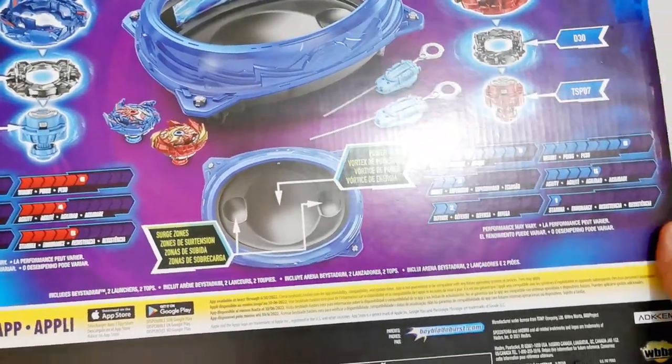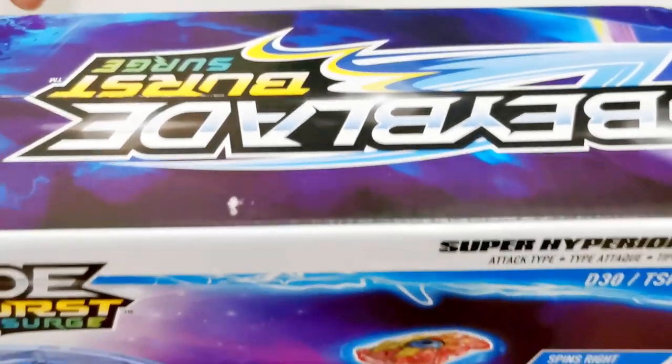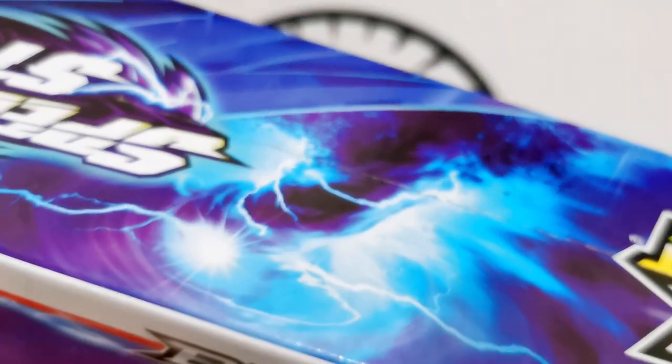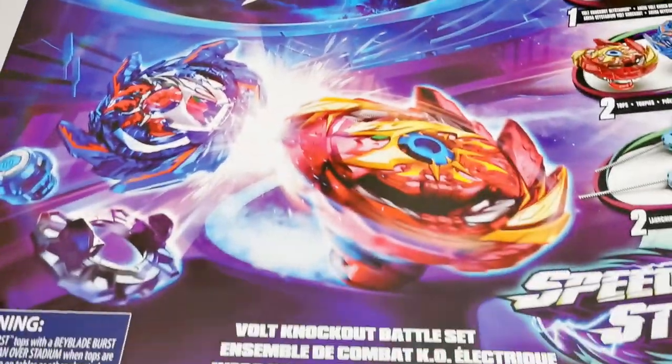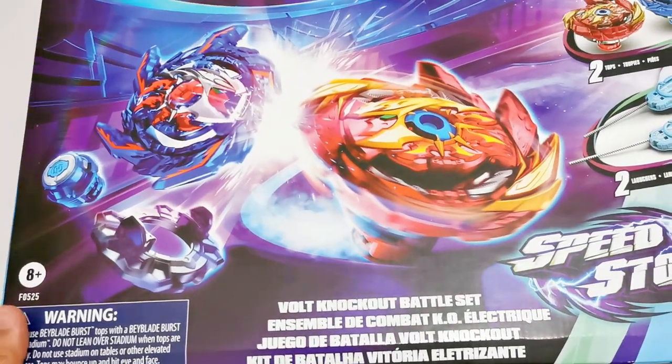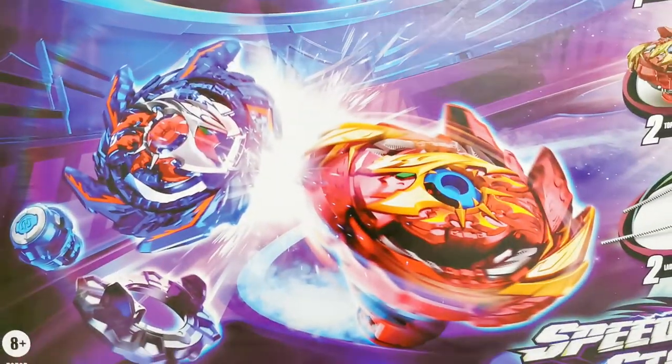Anyway, this is the Power Vortex — the one in the circle — and the Search Zones are these two areas. Look at that! That's the Vortex. Got it!